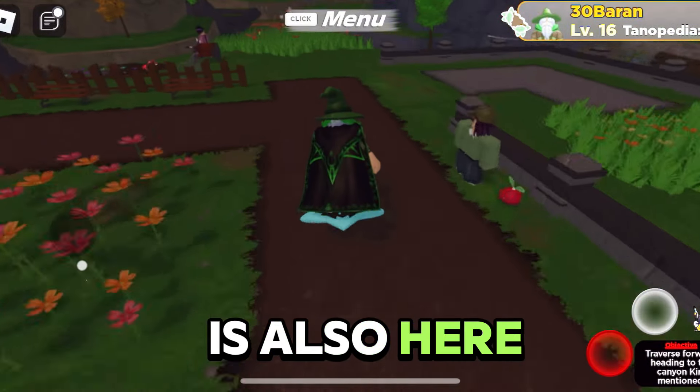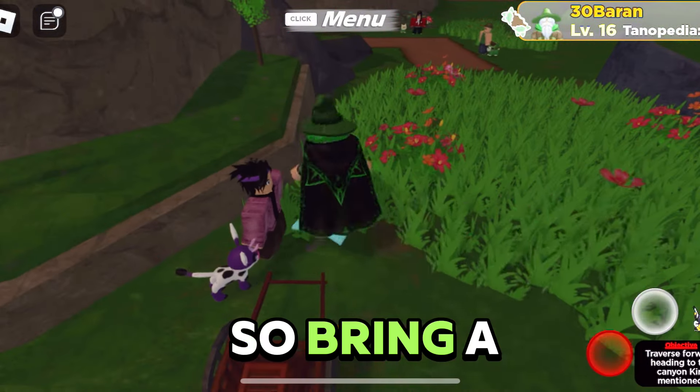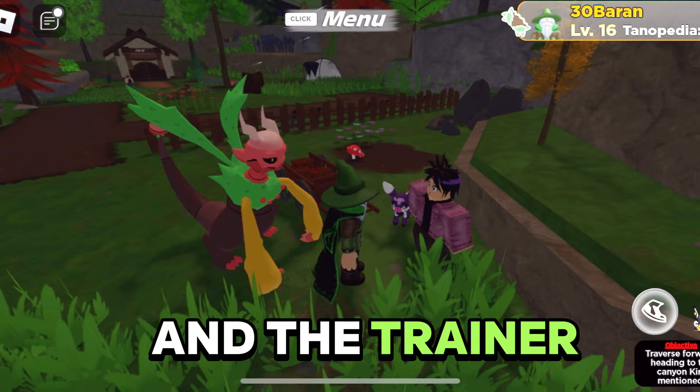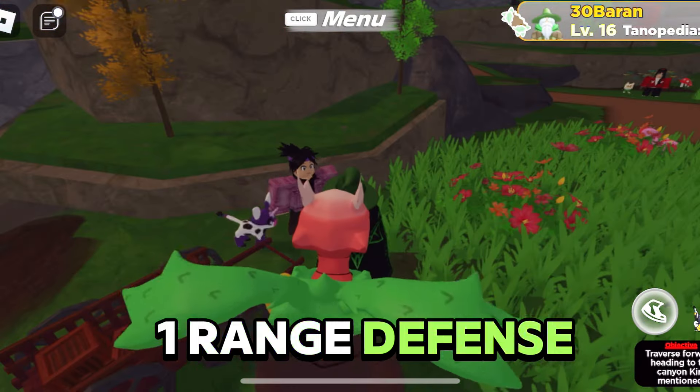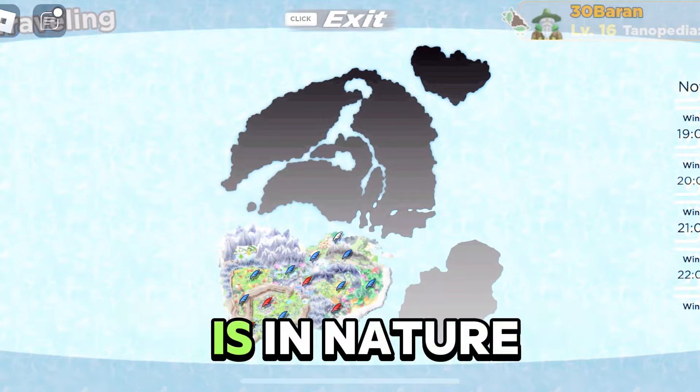The next trainer is also here, and it's a double battle, so bring a Tanorian with you. The trainer is range defense and only gives a total of one range defense effort value.